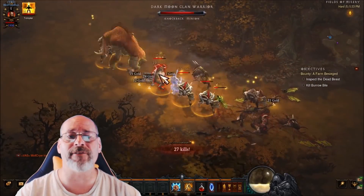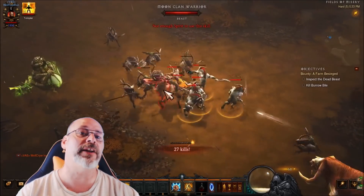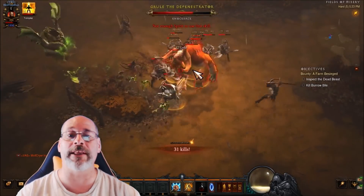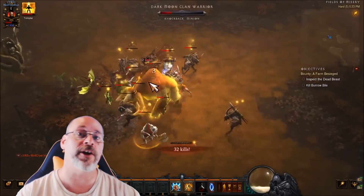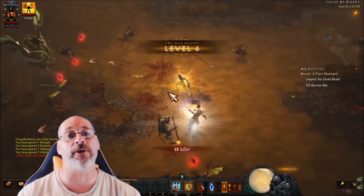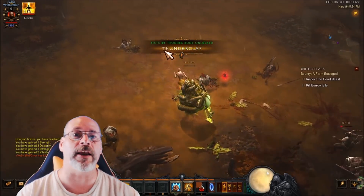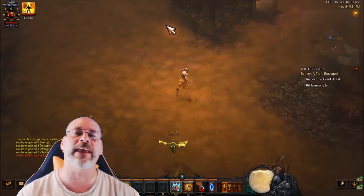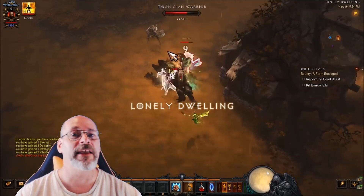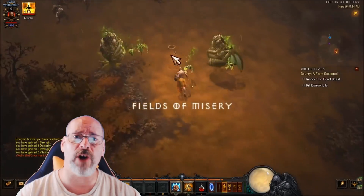During leveling, try to get a full set of Act 1 or Act 2 bounties done, but save them to turn in until you reach level 23. At level 23 you can receive Cain's gear recipe drops and start wearing Cain's, which gives more XP boost for your character and helps you level much faster and more efficiently. We're going for efficiency early on so you can hit level 70, get your Haedrig's Gift done, get your gear rolling, and start leveling paragon quickly.